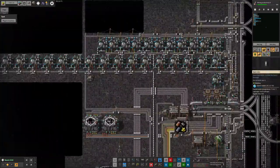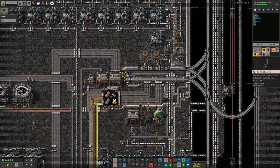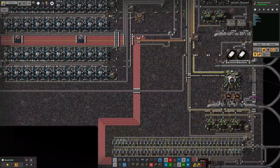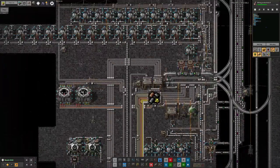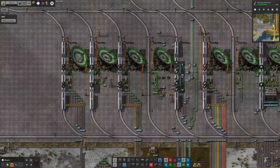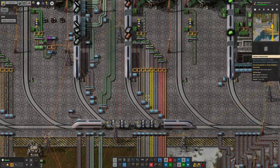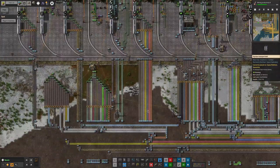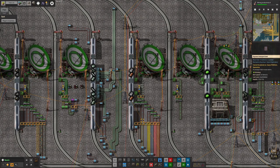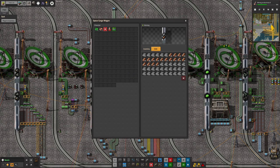Now it looks like we've run out of something else - the blank data card substrates have been run out. There should be another train coming up bringing those. The red circuits are no longer the problem; we're going to have to look into the blank data card substrates now. We do have a solid blue belt with them coming in, so it's not an enormous quantity, but since we're now trying to refill the data card buffer we're getting through a lot more of these than we used to.